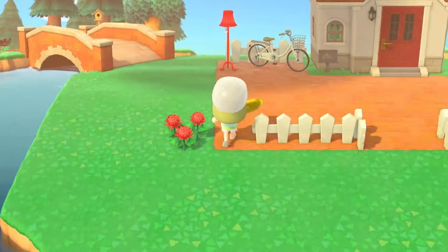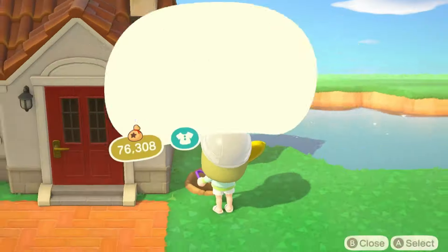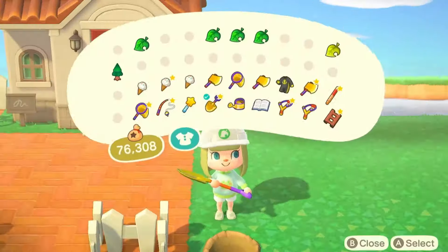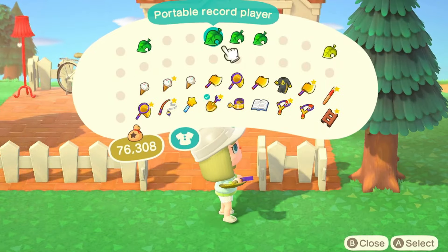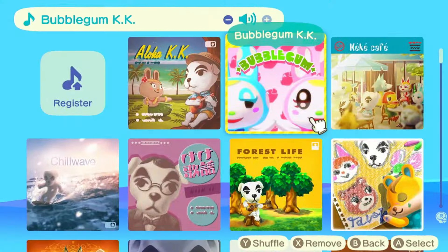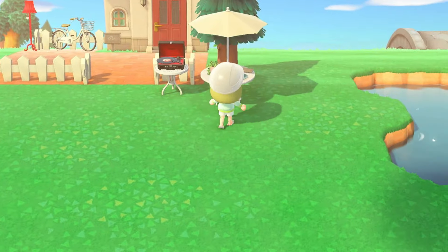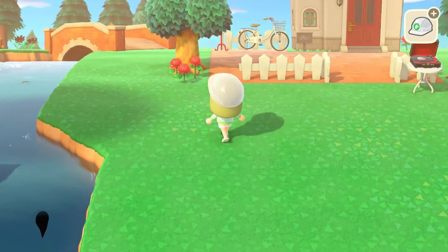For the decorations, I looked at her house — because she has a red door and white tiling, I kept those as my color theme and let that inspire the items I chose. You can also base the furniture on what your villagers like — for example, normal villagers might enjoy a garden to read in, whereas you could give jock villagers a space to work out in.